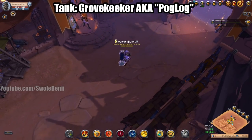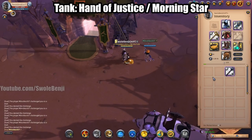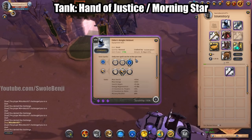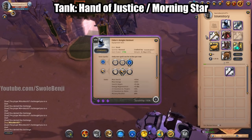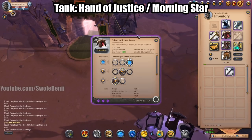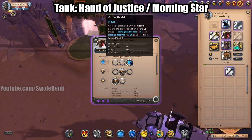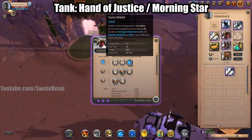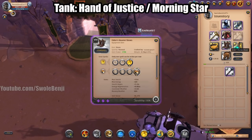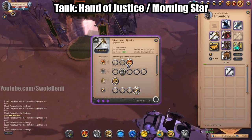Next up we have the Hand of Justice build — this is more of a supplementary build. You're going to be using the Knight Helmet with Displacement Immunity so you can't be knocked around. You're going to be using Judicator Armor after you've executed your combo so you have more damage resistance and everyone piling into your area will receive more healing. Again, Hunter Shoes, Resistance Potion, and Martlock Cape.